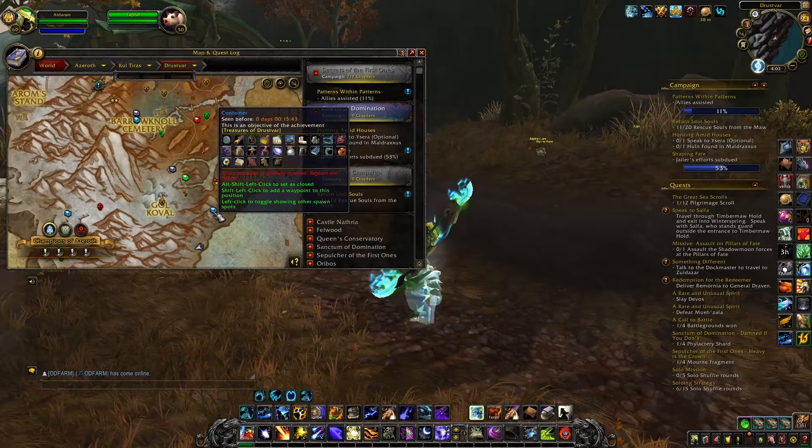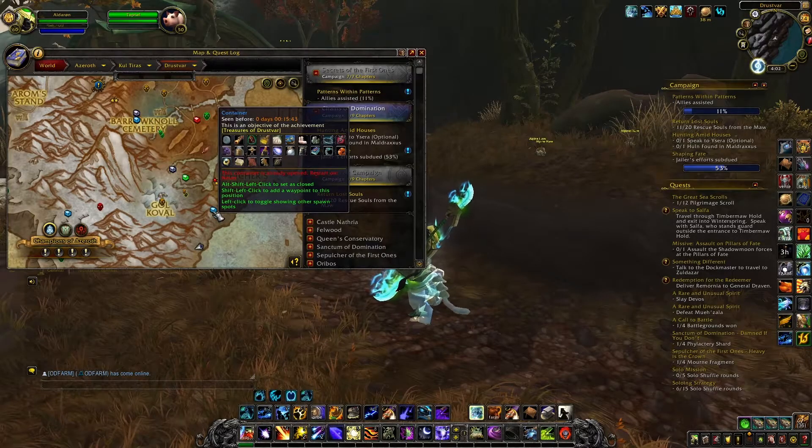After that you want to fly to this point to open this first container. All you want to do is click on one of the different little fires and then the container will be available.